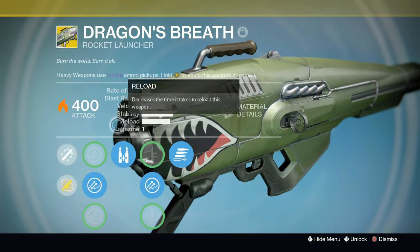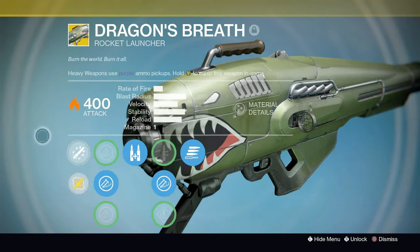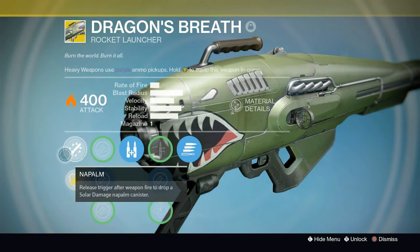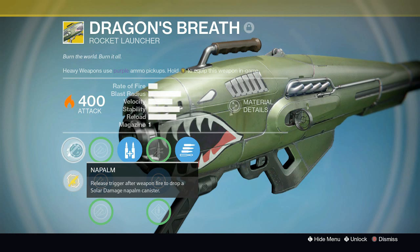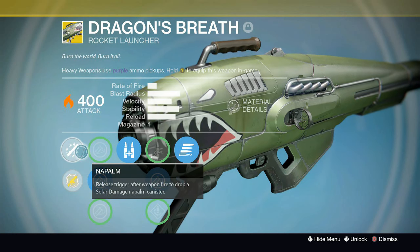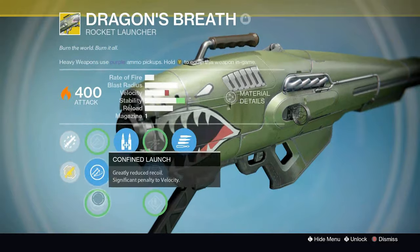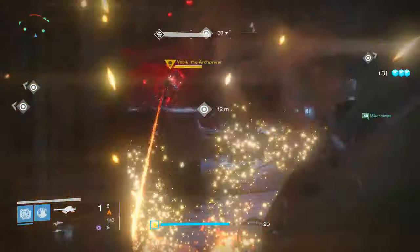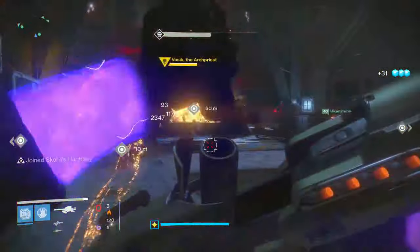Back then, this weapon was pretty bad. The special perk it had was the Solar Flare. In Year Two of Destiny, they buffed it and gave it a brand new perk — they replaced the Solar Flare with a napalm effect, which is great for add control. So I decided to take this weapon into the Wrath of the Machine Raid on Heroic Difficulty and see if it's useful in any part of the raid.